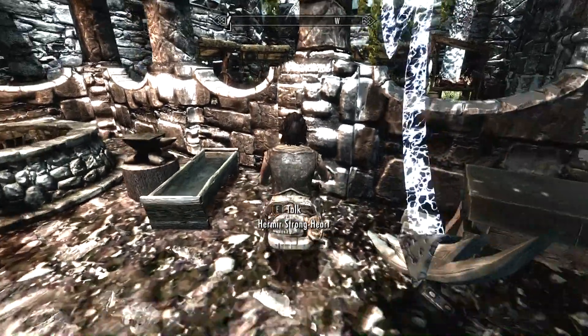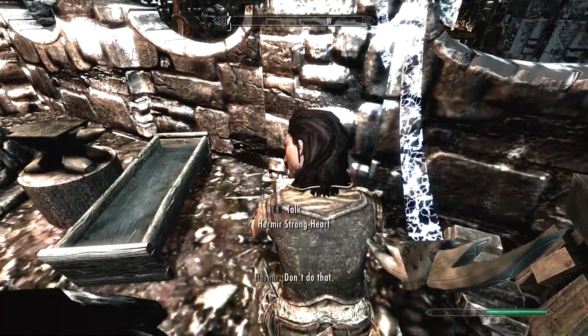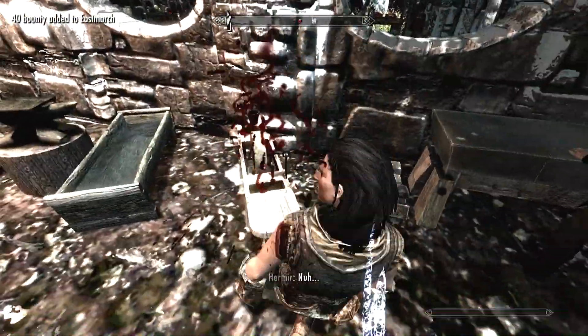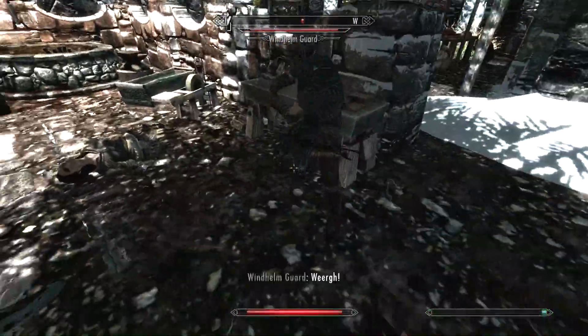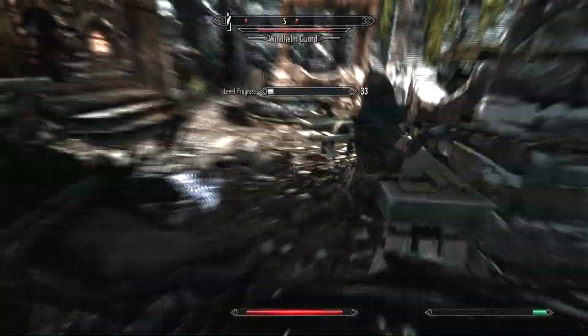Her name is Mirre Strongheart. And now I say bye bye. I didn't even get a penalty — now I did. Yeah, that's what you get. So this is obviously powerful but very slow, as you can see. My two-handed skill increased. It's a very slow attacking weapon.